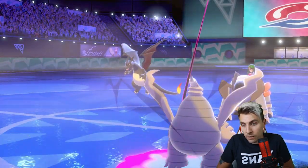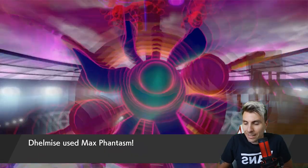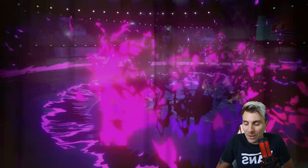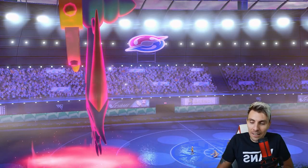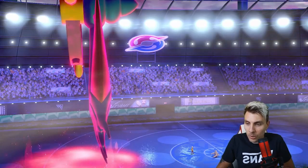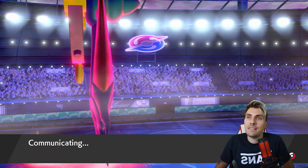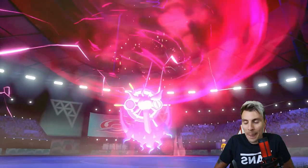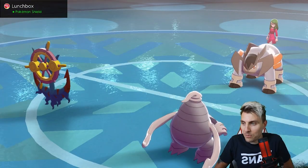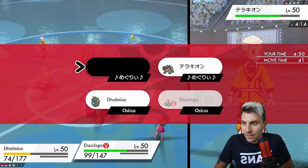Even though we had a really bad start - timing out - we got ourselves into a good position with the Trick Room call using Dusclops and Delmise. We didn't really need the early lead advantage. Stalling out their Terrakion helped us get through those max turns from my opponent. Not the best way you want to go about things, but not the worst either. We end this game with a Nightshade and an Anchor Shot.